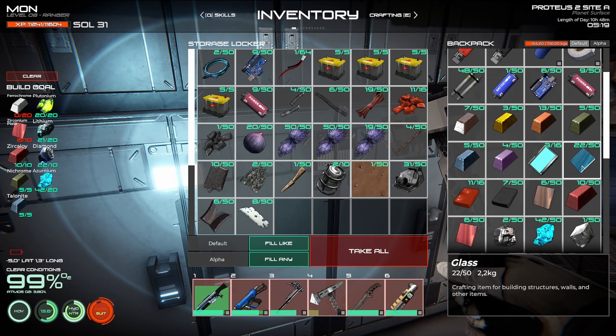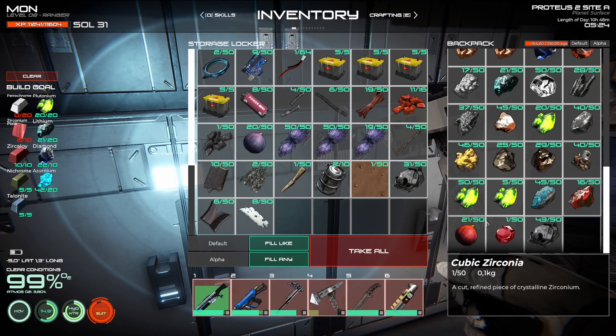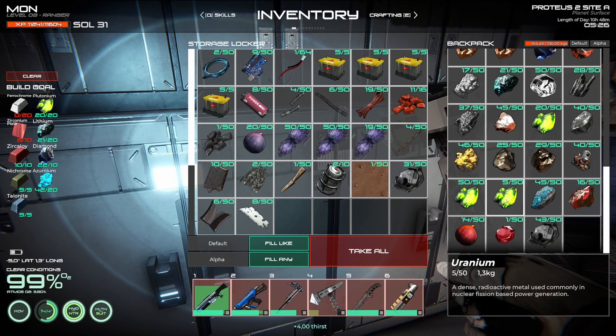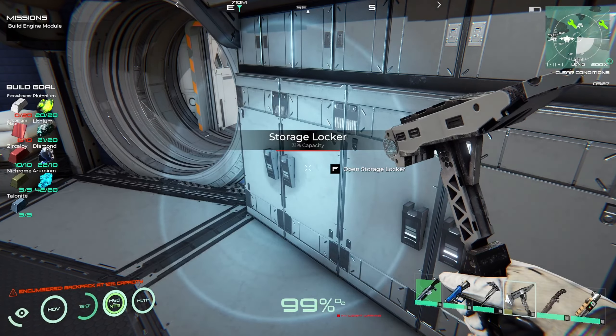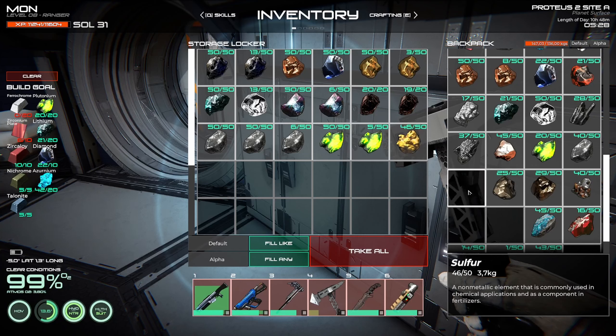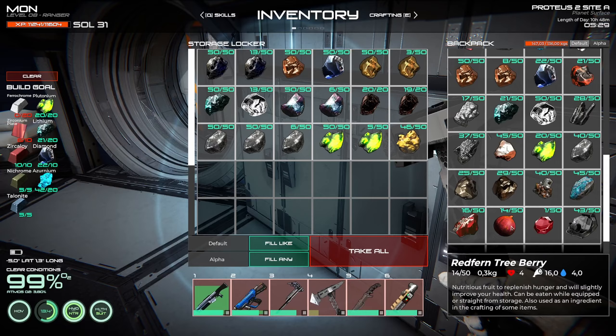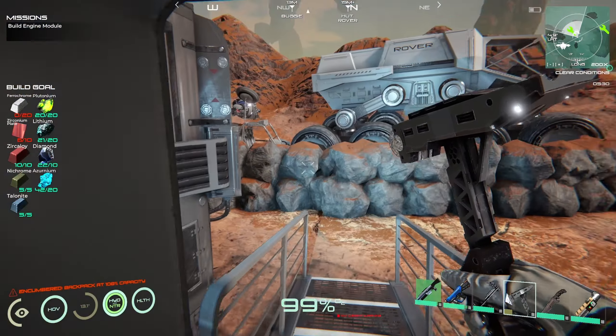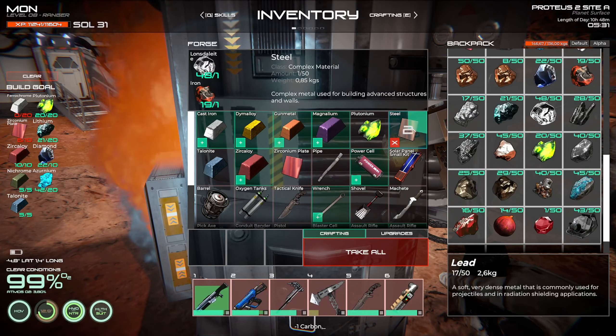This ferrochrome is definitely gonna be the issue — so so gonna be the problem. Vital stabilize. We can't put it in here. I don't need the sulfur yet. Let's go finish up the zirconium plates. The zirconium plates are not terrible actually — we need one, two, three, four.